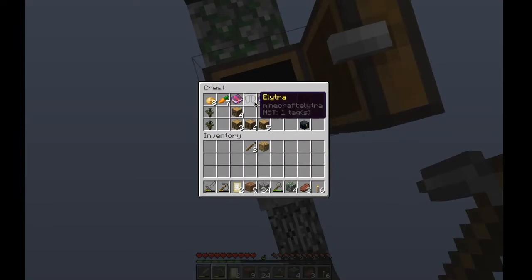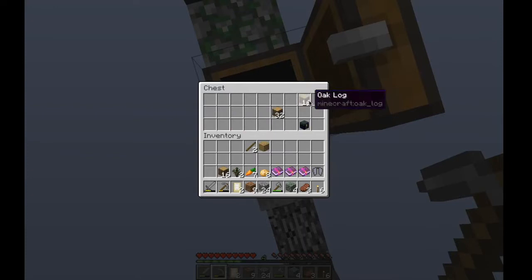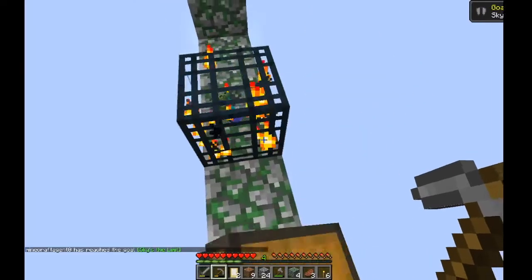An elytra - what! Whoa, there's some really good enchantments in here, and an ender chest! I'd better keep that safe. I got some really good stuff.